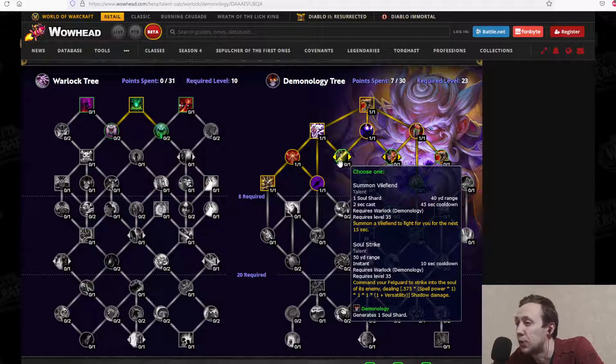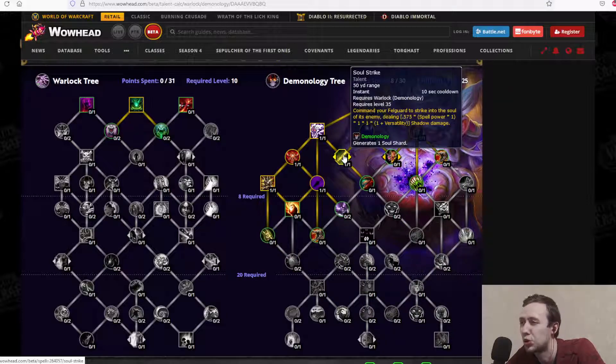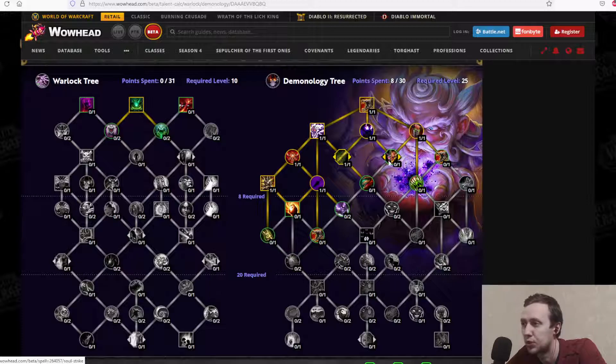Choose one: Summon Vile Fiend — 1 soul shard, 2-second cast, 45-second cooldown, summoning a Vile Fiend for 15 seconds — or Soul Strike, which commands your Felguard to strike the enemy for shadow damage and generates one soul shard. Soul Strike was a pretty good skill for soul shard generation. Pretty interesting that you have to choose between these two.